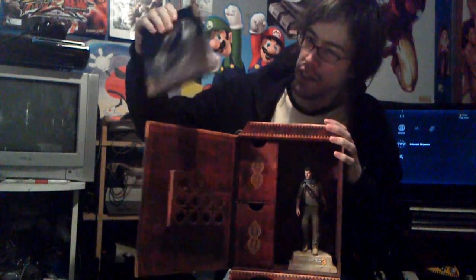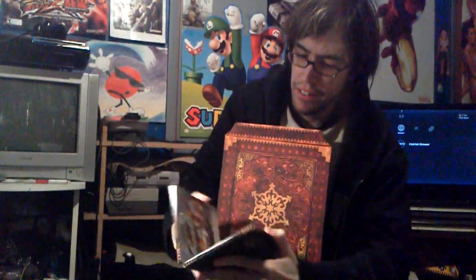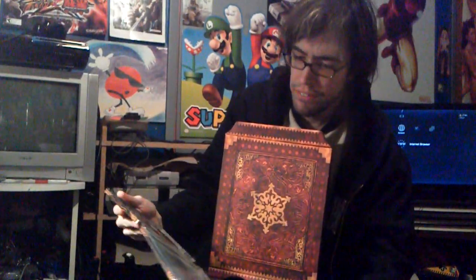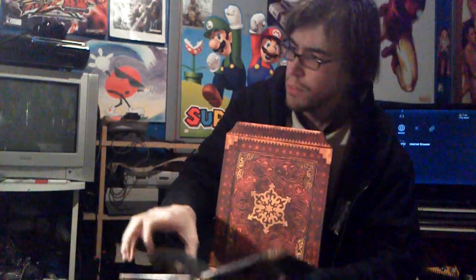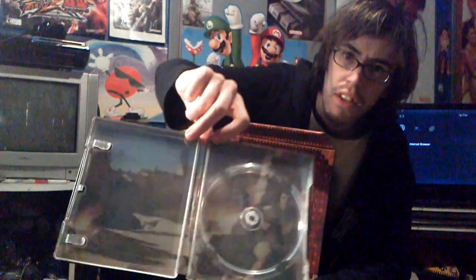We have the Uncharted 3 game case itself right here. It comes in a nice little ten-book style. I kind of like that. It has Drake's ring symbol on the other side. Really like that nice little artwork inside, and the instruction manual and the disc — no different than any of the other Uncharteds. The artwork is a little bit different inside, which I also like. Pretty sweet.